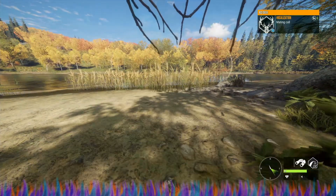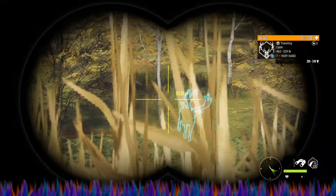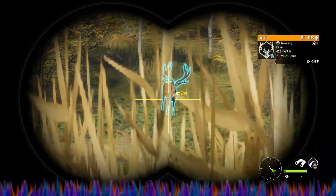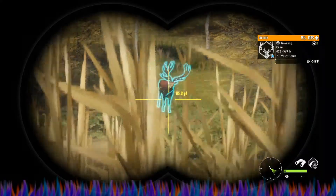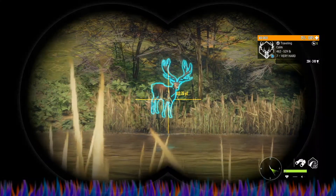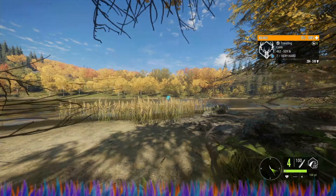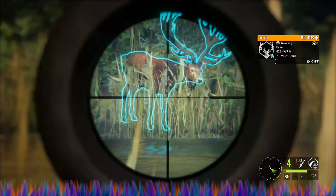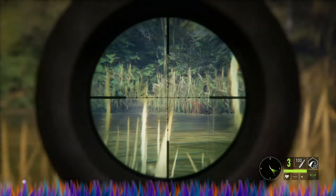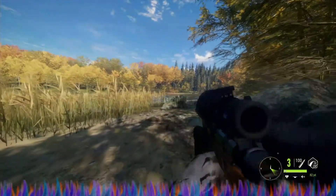There we go, there we go — there he is! Wow, look at him! He's 111, 112 away. Let me see if I can stand up — okay, I want to back up just a little bit. We're going to zero in for 82 and shoot about right there. Oh, we just dropped him! I believe we did get the heart shot — oh my gosh, that was awesome!